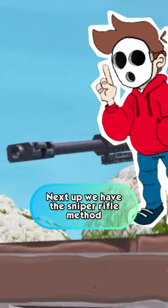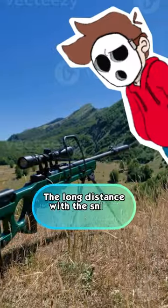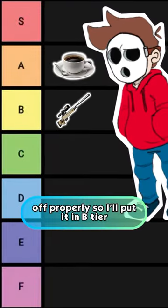Next up, we have the sniper rifle method. This is also a solid method if you have an escape route and a plan altogether. The long distance with the sniper gives you plenty of time to work with once the deed has been done, but you need experience to pull this one off properly, so I'll put it in B tier.